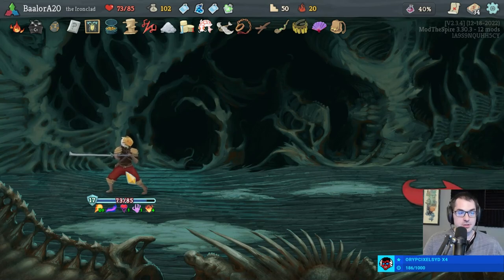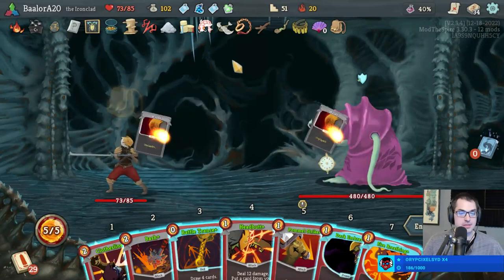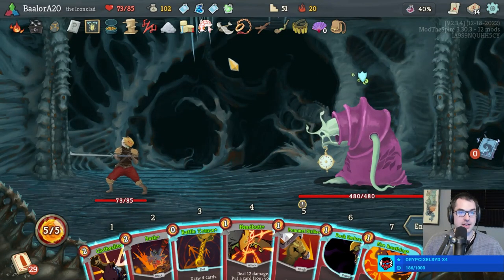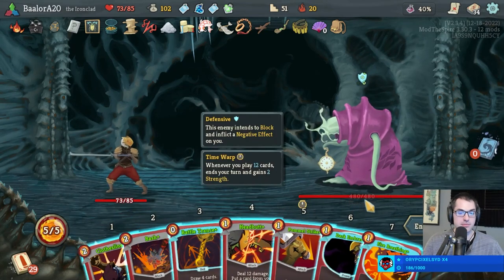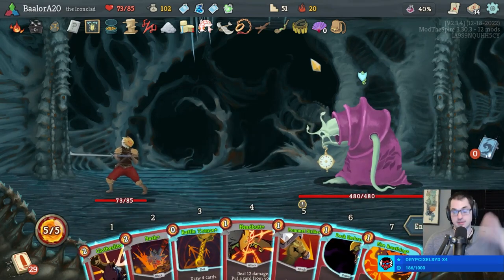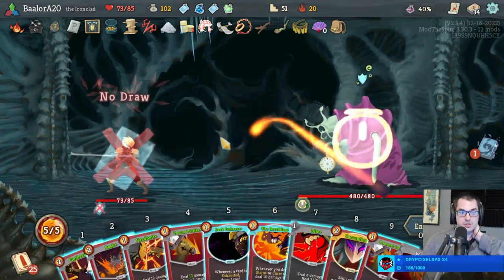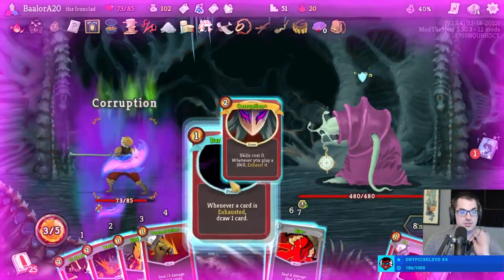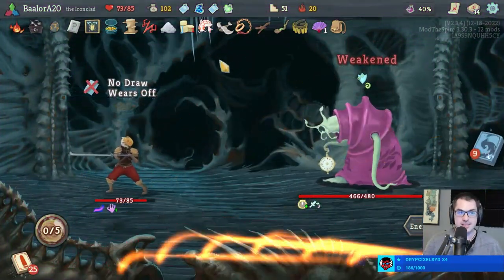GG — they stood no chance against this nonsense. Time Eater's up next — do you really think Time Eater's going to fare much better? I doubt it, especially when I can go Dark Embrace, Bash, Clothesline — or maybe Dark Embrace, Fire Breathing, Clothesline. Definitely want to play Clothesline. How about Battle Trance? Corruption, Dark Embrace, Clothesline — that sounds good to me.